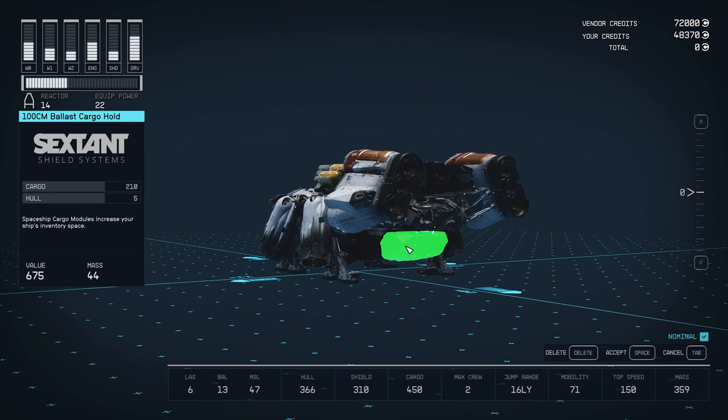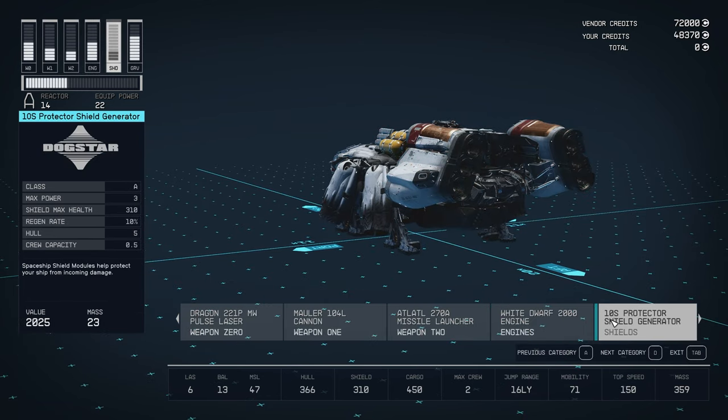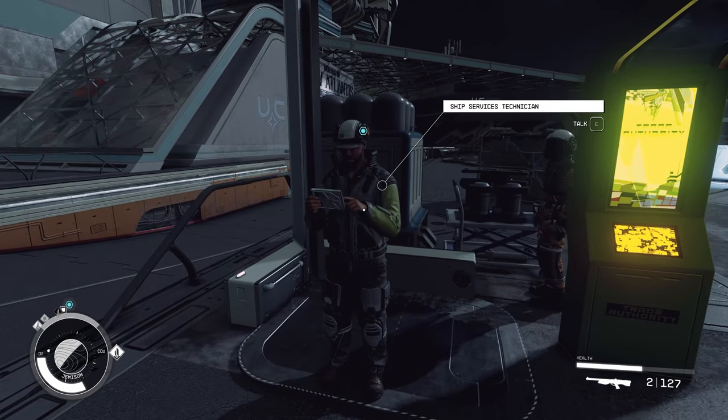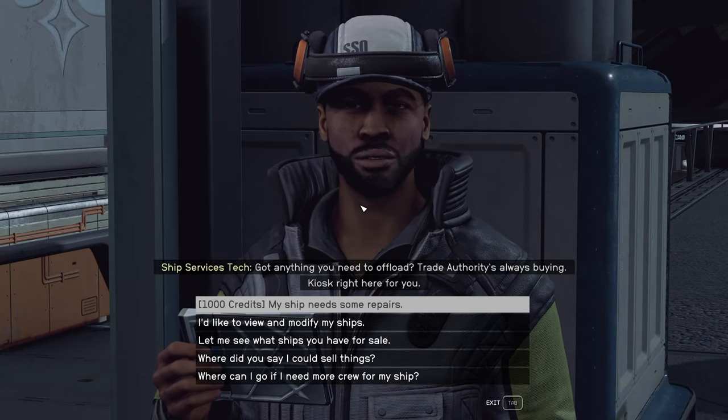Once you get farther into the game, you can add a shielded cargo hold to your ship. This will allow you to smuggle contraband safely through major settlements such as New Atlantis or Aquila City. You can buy new ships and upgrade current ship parts through Trade Authority NPCs, which may also be called ship service technicians across the game.